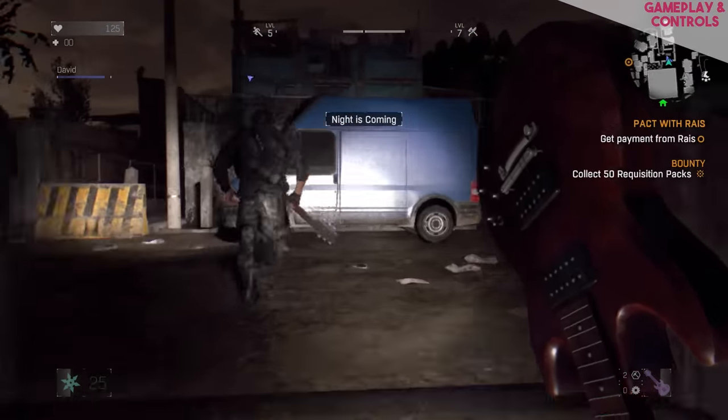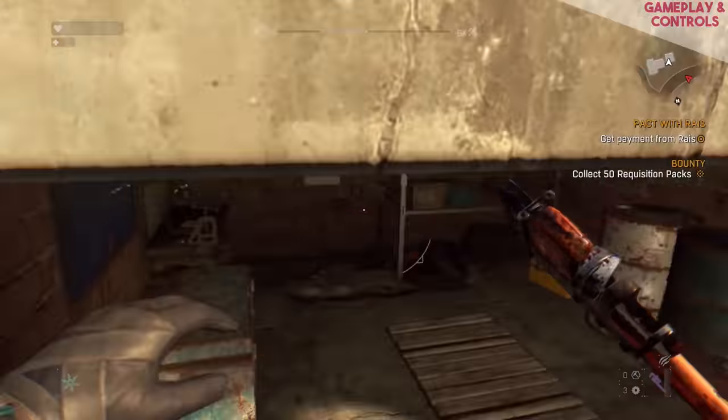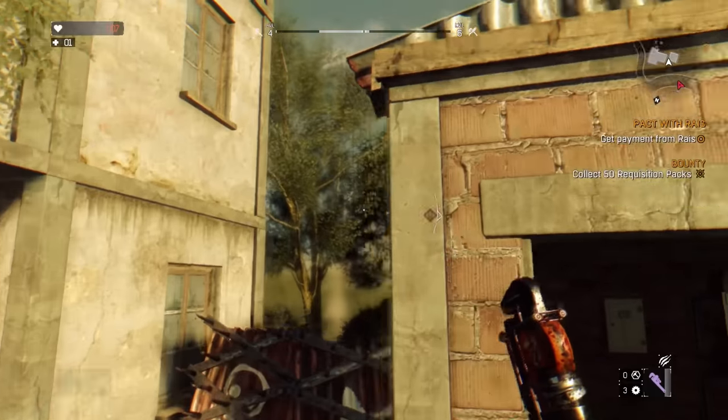Dying Light is a very enjoyable experience — it's both incredibly fun and sometimes terrifying, and if you're new to it I highly recommend it. It scores 19 out of 20. The control choices are good, though these are sometimes impacted by performance, and they score 16 out of 20.